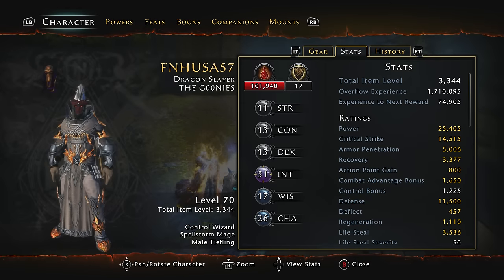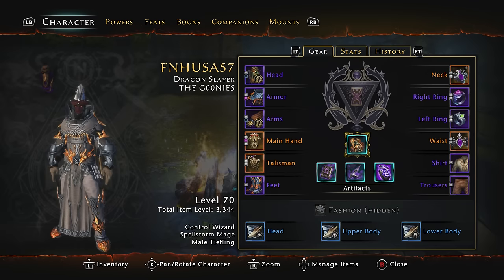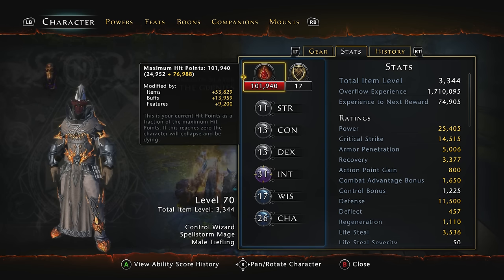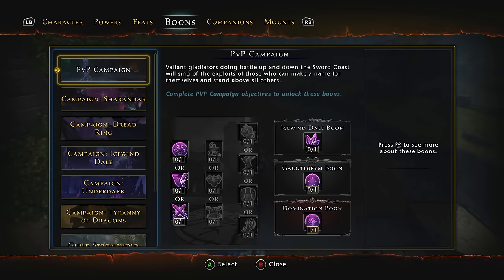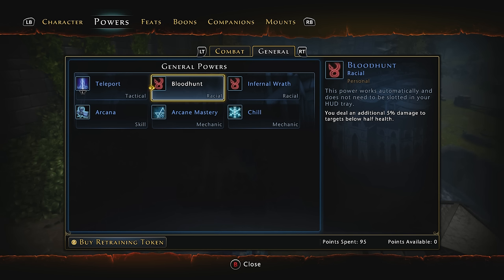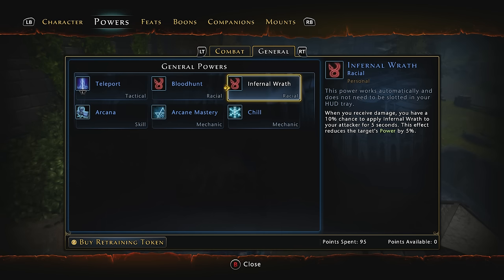As far as my character goes, I am a Control Wizard, a Spellstorm Mage — that's the paragon path, not Master of Flame — and I am a tiefling. That is pretty much the best race for a pure DPS build Control Wizard. The reason why: you have the racial ability Blood Hunt, where you deal an additional 5% damage to targets below half health, and you have Infernal Wrath. When a target hits you, you have a 10% chance to apply Infernal Wrath to the attacker, which reduces the target's power by 5%.